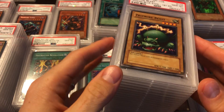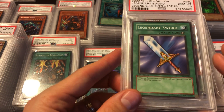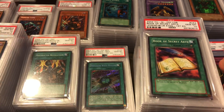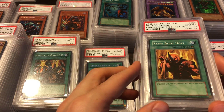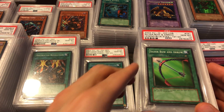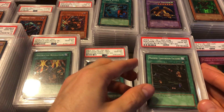Here are some LOB commons that are pretty cool — all of the short prints and super short prints. We got Tripwire Beast, Violet Crystal — that's a short print — Legendary Sword — these are expensive now, good luck finding a first edition near-mint — Dragon Treasure, Book of Secret Arts — maybe my favorite of the short prints — Raised Body Heat — one of the super short prints — Mystical Moon, Dark Energy, Silver Bow and Arrow, Electro Whip, Power of Kaishin, and Machine Conversion Factory.